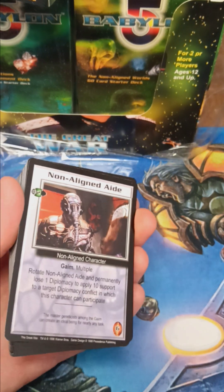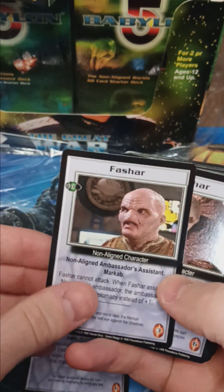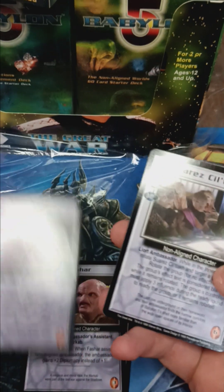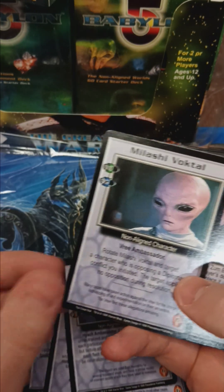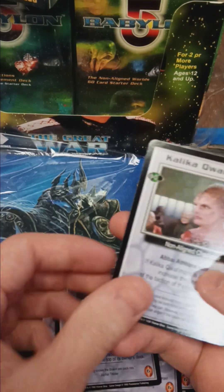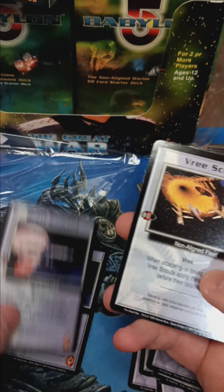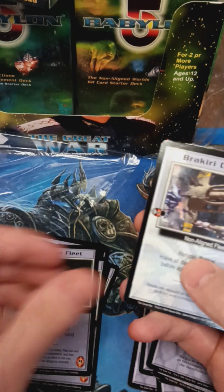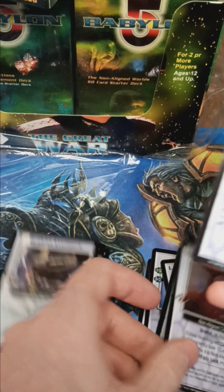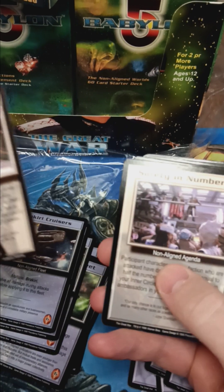I like the characters and the spaceships. We've got Non-Aligned Aid, Non-Aligned Assistant, a Pack Mara Ambassador, a Lort Ambassador, a Game Ambassador — they give you a lot of ambassador choices. Then we've got some spaceships: Drazi Sun Hawk, Sun Hawk Scouts, Munitions War Fleet, Ragtag Fleet, Ragtag Fleet, Procuri Cruisers. Then more characters, and some conflicts: Trade Pact, Knowledge is Power, Peaceful Unification, Safety in Numbers.